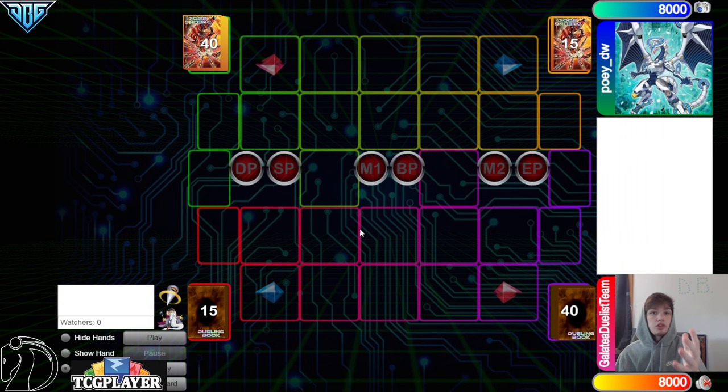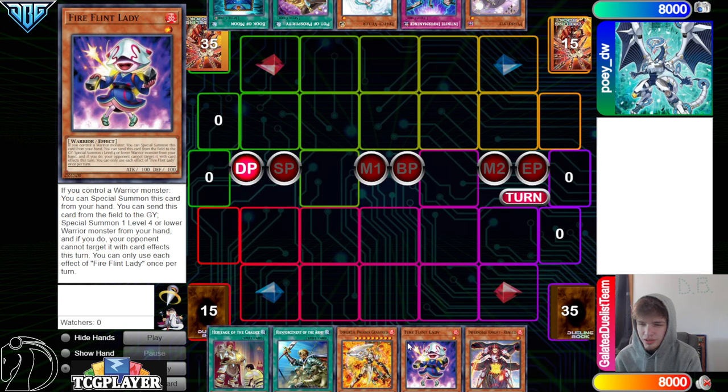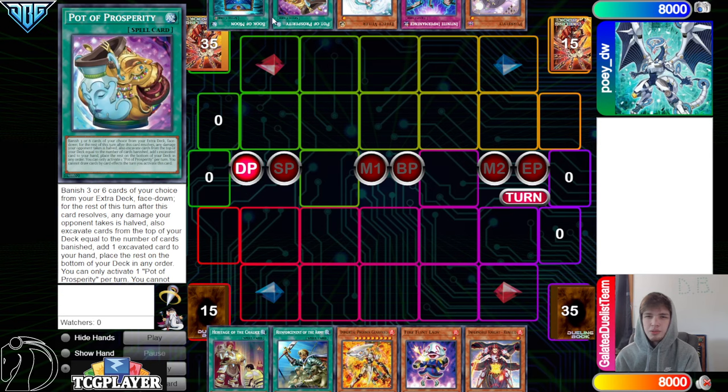Opening hands: we got Heritage of the Chalice, Rhoda, Gearfreed, Fireflint Lady, and Renod. They have Perlily, Imperm, Valor, Prosperity, and Book of Moon.